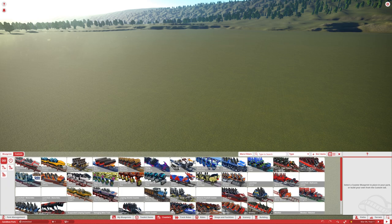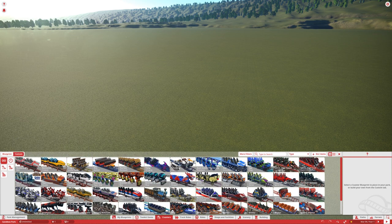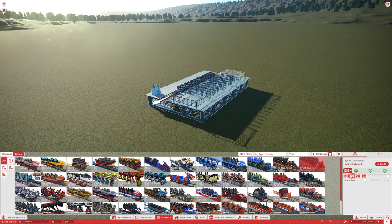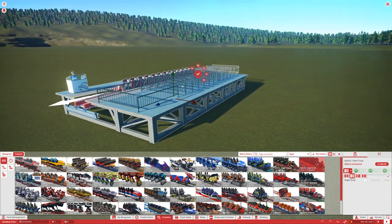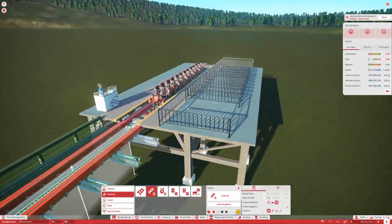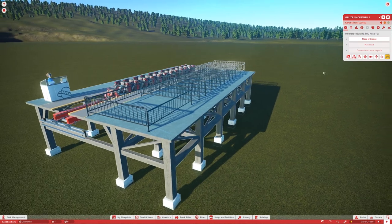Be sure to stick around the video to get some tips and tricks on how to build a coaster station like this. If you just want to use this blueprint, I will upload it to the Steam Workshop — links down in the description below. Let's get into it. Head over to coasters; it doesn't really matter which one we choose, so I'm just going to choose one of my favorites — usually the RMC hybrid.